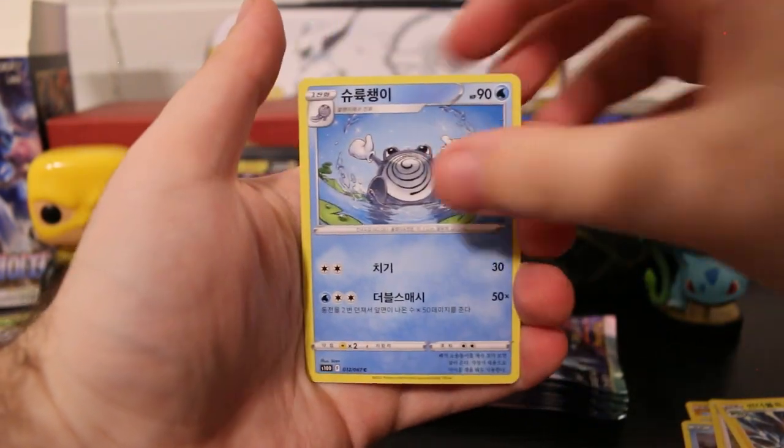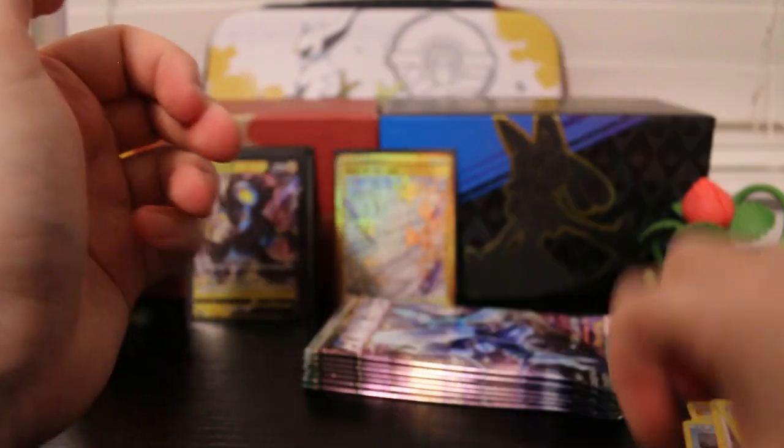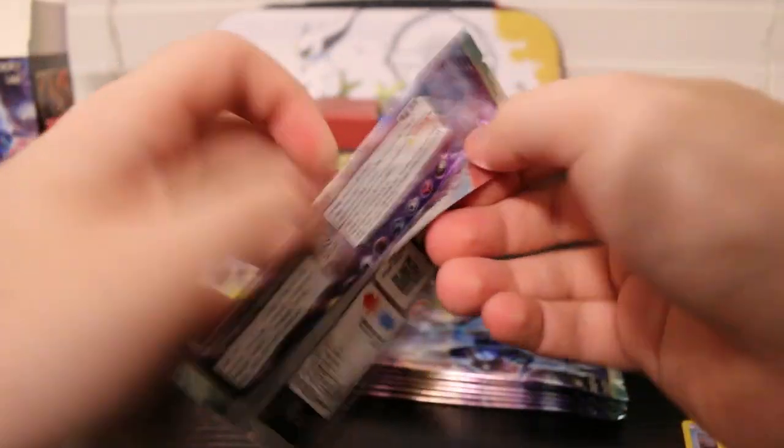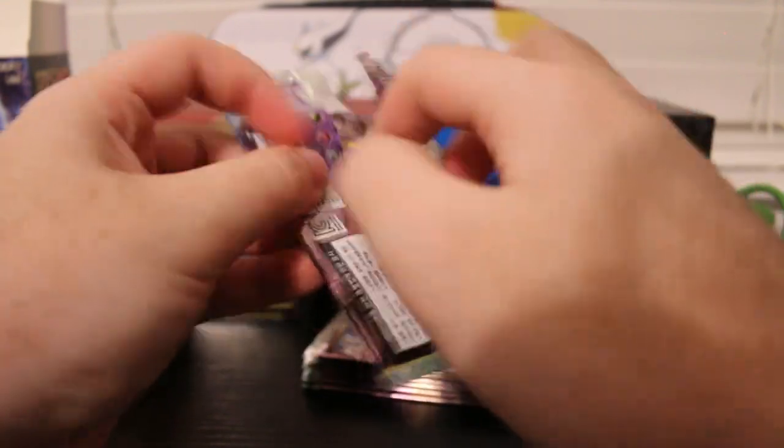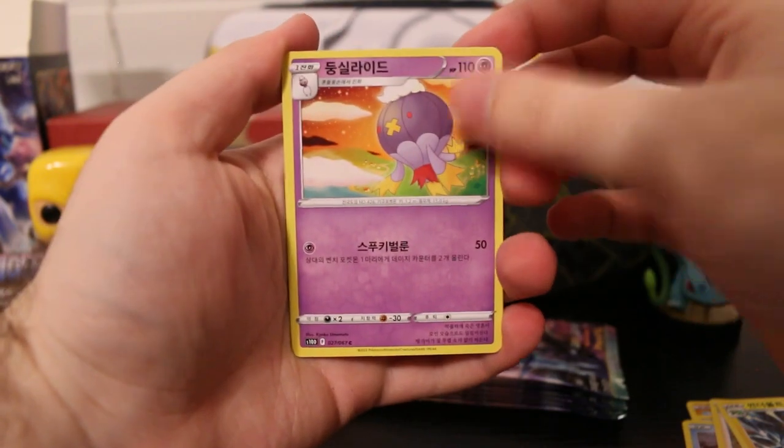Magnemite, Hisuian Growlithe, Poliwhirl, Polywrath, and some cart. So I guess maybe you don't have to get a rare, or maybe Polywrath would have been the rare in the pack — I'm not really sure how this works still.